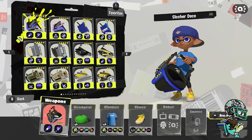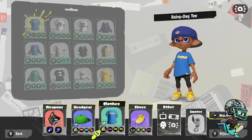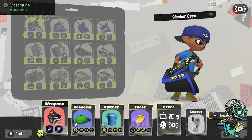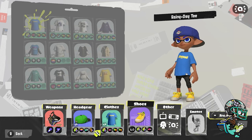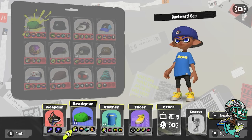Before going into the match, I want to talk about gear and abilities. Similar to the vanilla Slosher, you're relying a lot on Quick Respawn, since you're fighting and engaging in fights where you're trying to set up things for your teammates so they can pick them off or get an assist. QR is just there in case you die and brings you back to the fight. You have your basic utility build, some Special Power Up for the Zipcaster, and Swim Speed to help with movement.